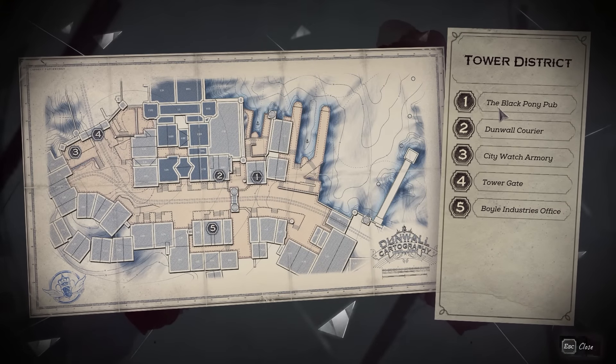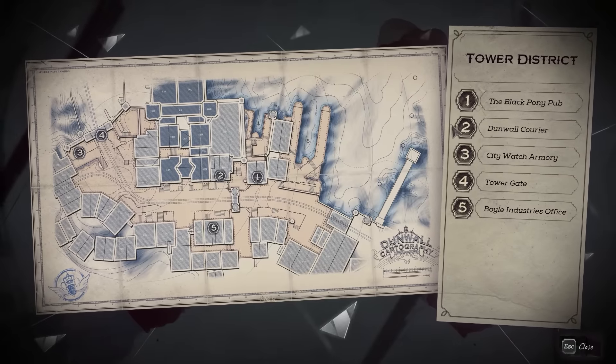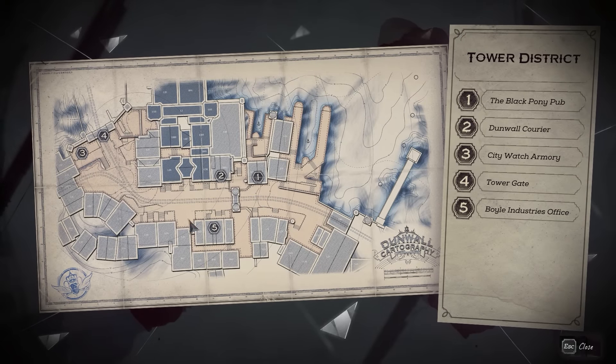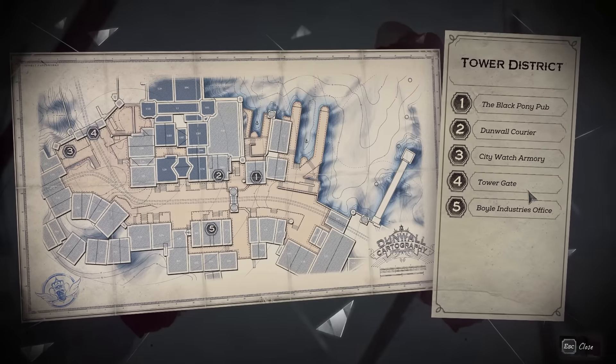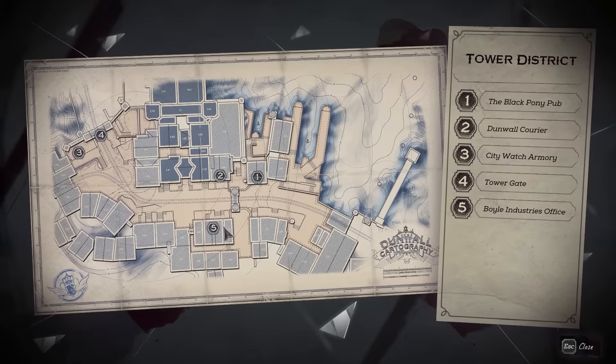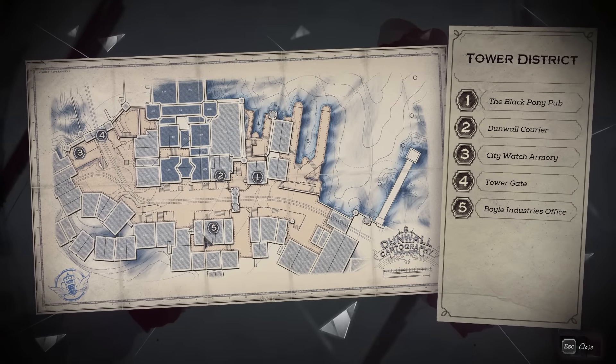Tower District. The Black Pony Pub, Dunwall Courier — that's right there. The Black Pony Pub is just past that checkpoint. Then we have the City Watch Armory, which was back here. Tower Gate, of course. And Boyle Industries Office. So we are right here, up against the wall of the Boyle Industries Office. I wonder what Boyle Industries is all about.